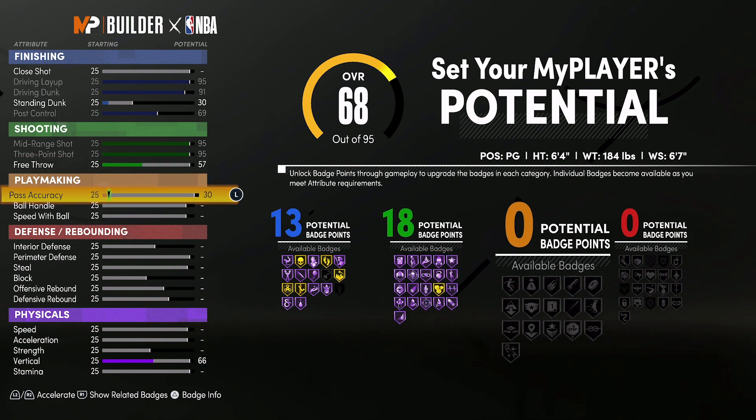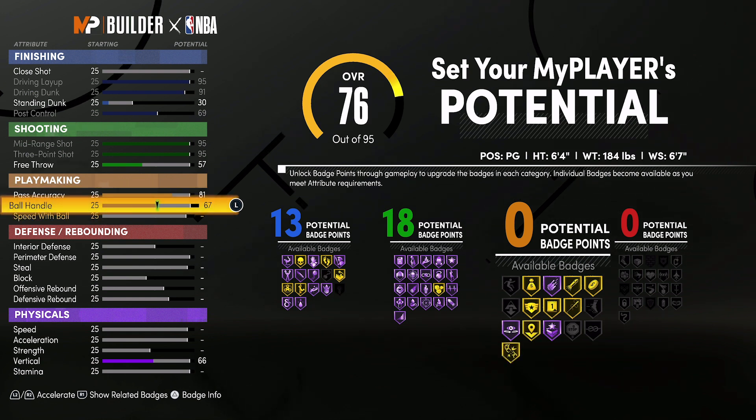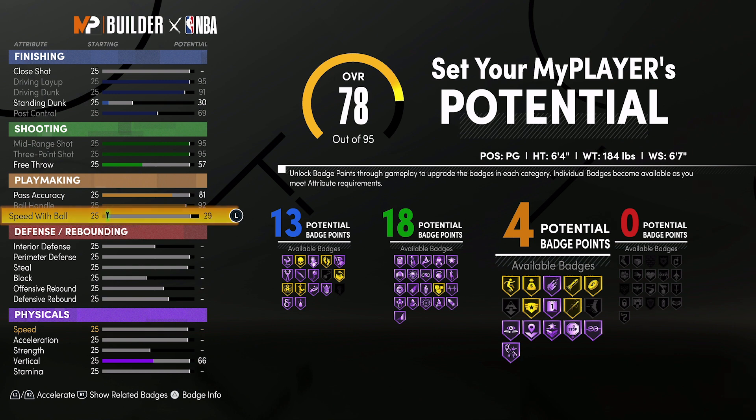For playmaking, you're going to bring your pass accuracy up to 81, max out your ball handle, and bring your speed with ball to 92. That's going to give you 21 playmaking badges.